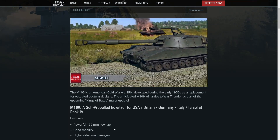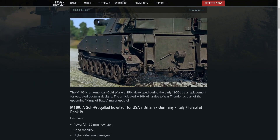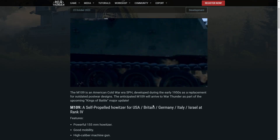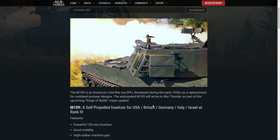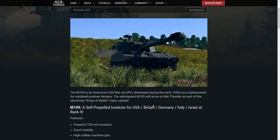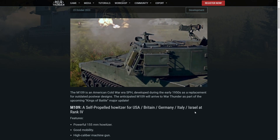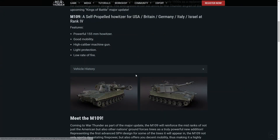It features, as you'd expect, a powerful gun, good mobility, high caliber MG, but bad armor and a slow rate of fire. This is the counter to the Russian artilleries added recently — the 2S3M and the 2S1. NATO countries didn't really have their own artillery equivalent; Japan had one, France had one, but now it's time for the US, Britain, Germany, Italy, and Israel to get their own version.